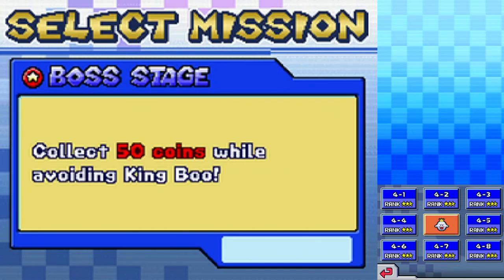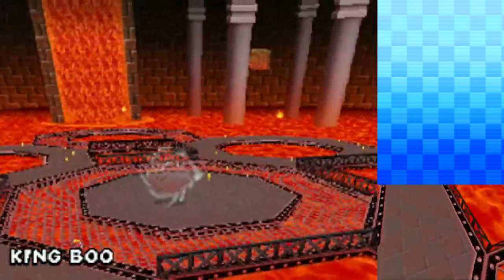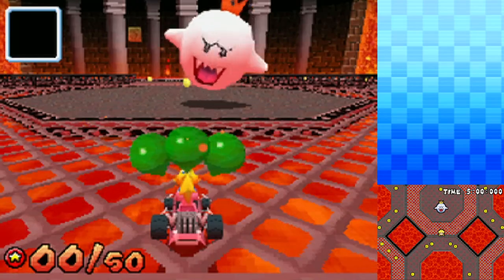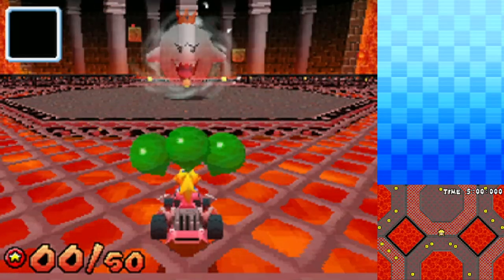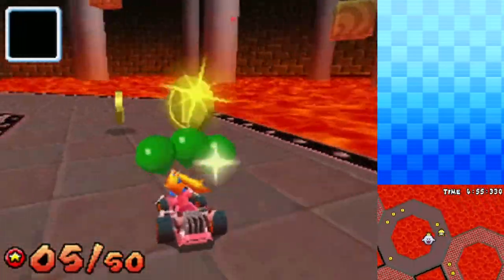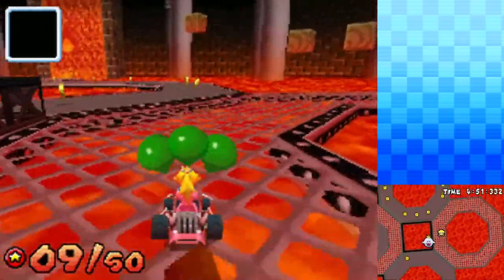It is crazy how much the fourth mission set has upped the difficulty. So we'll see how King Boo is! Collect 50 coins while avoiding King Boo. Let's give it a try. So with this one, we don't even fight the guy — we just gotta get all these coins before he takes us out. And if he hits us, I'm pretty sure we drop coins. So it's gonna be Peach that we're playing as. So many cool, iconic Mario villains make their appearance here as well.